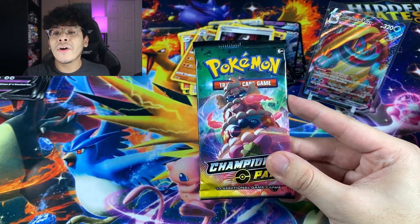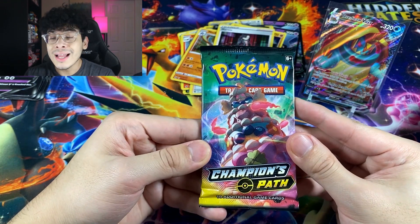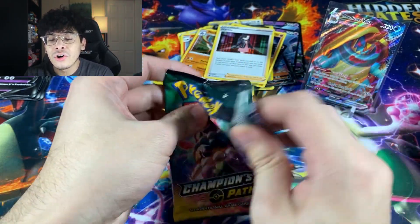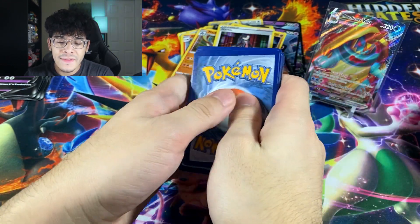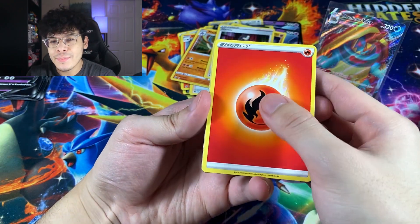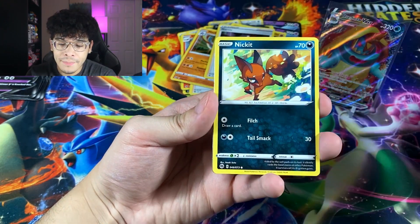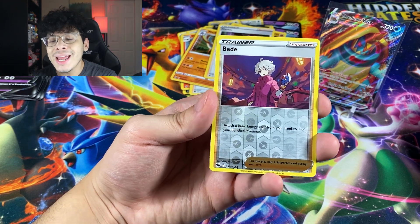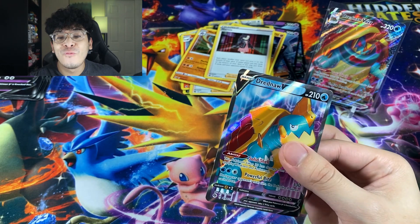This final pack right here is the pack to contain the Rainbow Zard. Let's see if I'm right — Lord Helix, don't let your boy down. Let's open up the final pack of destiny. Here is the code card, which also contains a Charizard, and let's get it. We got a Fire Energy — that's a good sign, because Charizard is a Fire type. So we got an Ekans, Machop, Nickit, Linoone, Galarian Linoone, a Bea — and the final card in this opening is none other than another Dreadnought V Full Art.